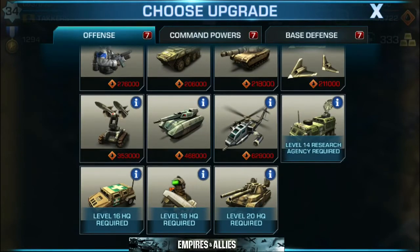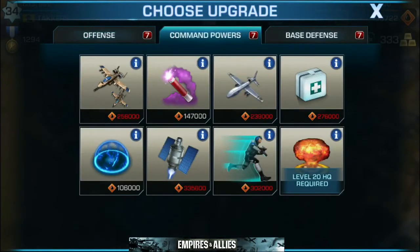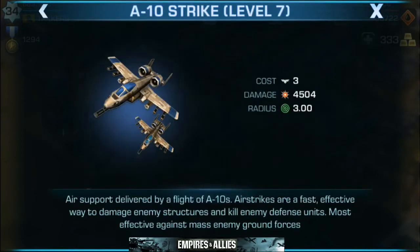I need to level up my research agency to 14 to unlock my next CNC vehicle. But up next we're going to look at our command powers. Command powers are the special attacks that you're using on the battlefield. So when you are attacking another map, these are the tools in your toolbox — the guns in your arsenal. First we're looking at the A-10 strike. I have mine leveled up to 7. Air support delivered by a flight of A-10s — airstrikes are a fast, effective way to damage enemy structures and kill enemy defense units. Most effective against mass enemy ground forces. What I love to do with these is target groups of ground troops — a warning to all of you who have your ground troops rotating and circling around your map. I will be targeting them with A-10s.